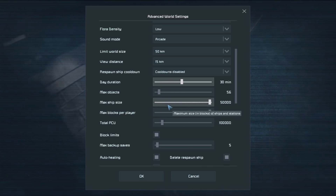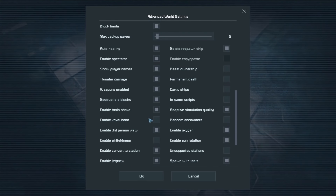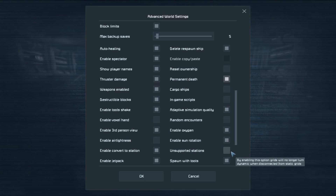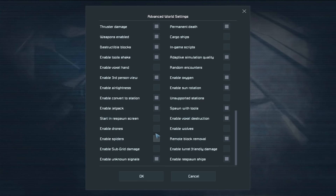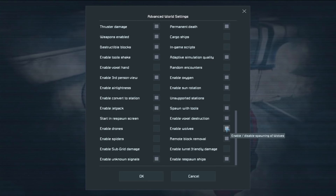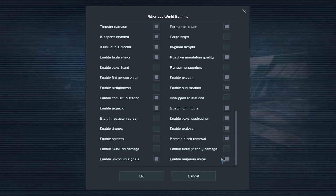Max Objects is fine. We're going to enable Specs so I can make thumbnails. Permanent Death is on — if we die, it's over. No Air Tightness, Unsupported Stations. We'll also turn on Cyber Wolves for added hostility since it is Apocalypse after all.